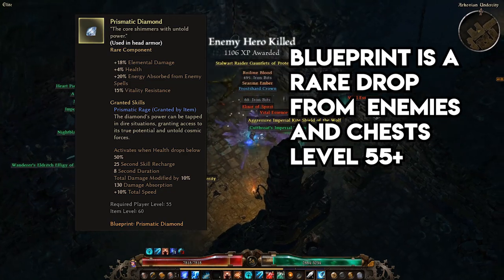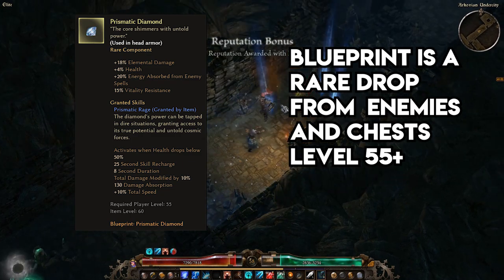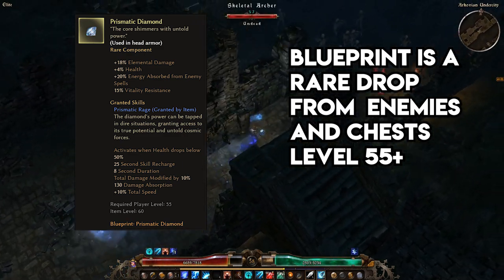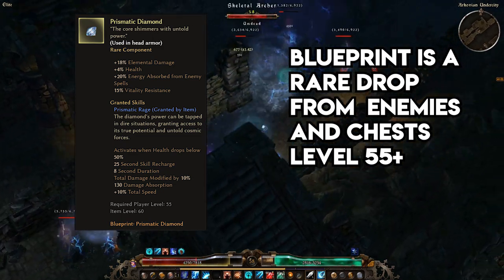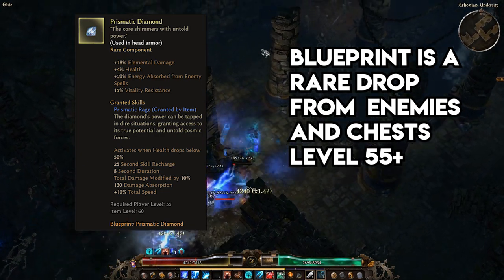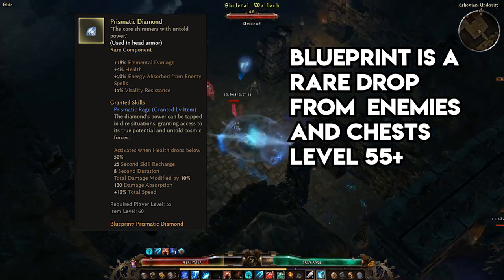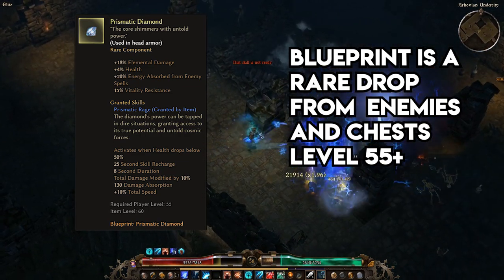Finally, Prismatic Diamond is my go-to component for headwear. We pick this up not for its stats but for its proc. The 4% bonus to health and 15% vitality resistance are nothing to sneeze at — which is a weird phrase, but I digress. The proc on Prismatic Diamond is what's known as a Circuit Breaker: an ability that automatically triggers when your health gets low, staving off death for a little while. In this case, it's done with a flat 130 damage absorption, which in reality will allow your character to shrug off most incremental damage as well as all but the strongest single attacks.